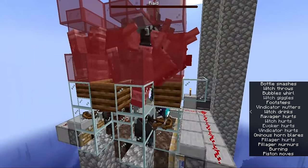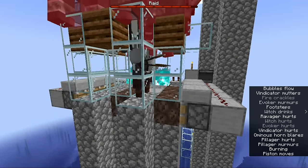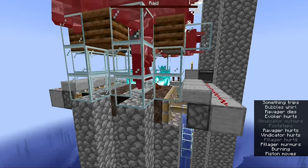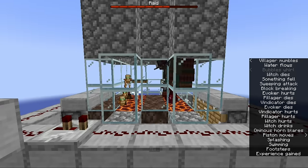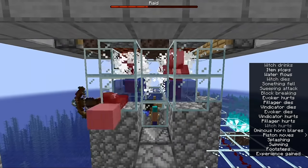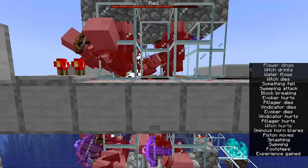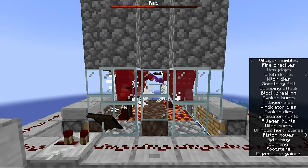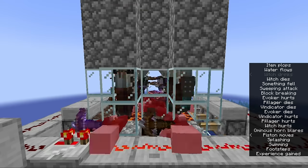The shifting floor beneath the mobs uses soul sand, which has a hitbox just a bit shorter than the normal solid block. This causes mobs to clip into the floor when it's shifted, where they take a bit of suffocation damage before falling down a chute onto another shifting floor. They impact the floor and take fall damage right as it shifts, and they drop through so that the player can finish them off with a sweeping edge attack on an armor stand below. The magma blocks on the shifting floor will kill off any stragglers, so that mobs don't persist in the killing area, which would otherwise increase the chances of evokers summoning vexes.